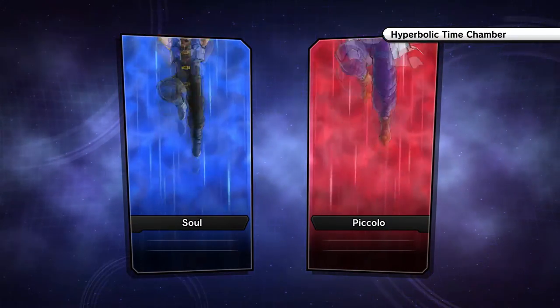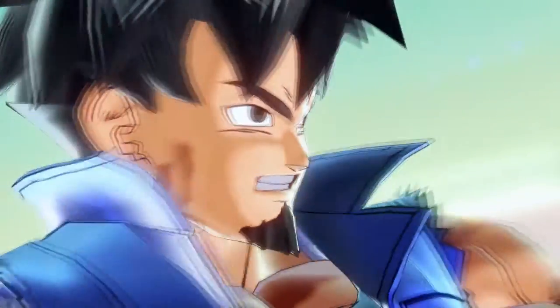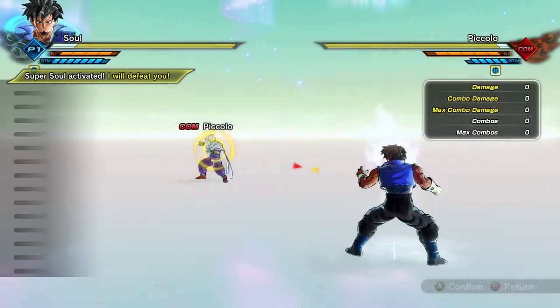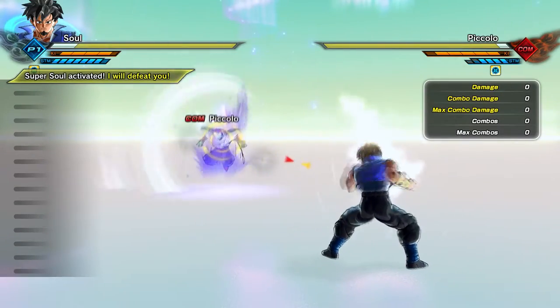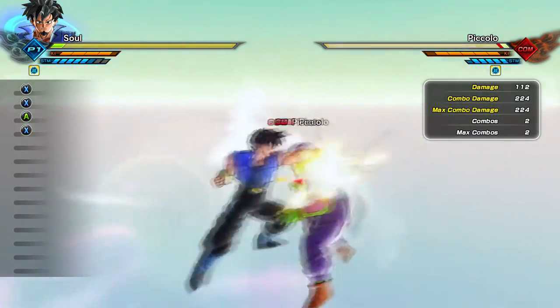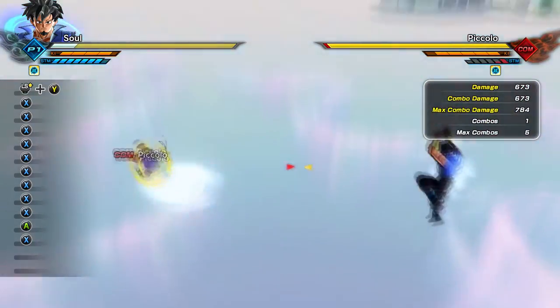The first and most logical step is going to be practice. In anything, to get good at it, you have to practice. If you don't play the game, if you don't practice, you're not going to get great. That's one of the reasons why I fall behind in PvP — I don't have my back attacks, back hits, or perfect blocks down. If I had those things down, I would be a way better Xenoverse 2 player.